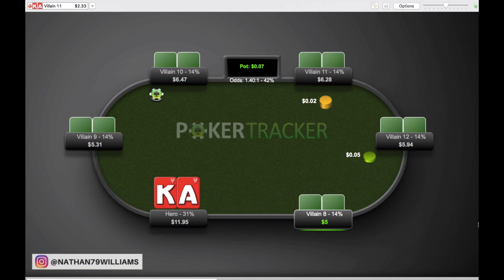Hey everyone, this is Nathan Williams with BlackRain79.com and I'm back here with another hand history review for you guys. Today's hand was sent to me by Christian from Austria. He is playing on PokerStars 2 cent, 5 cent regular table, not Zoom.